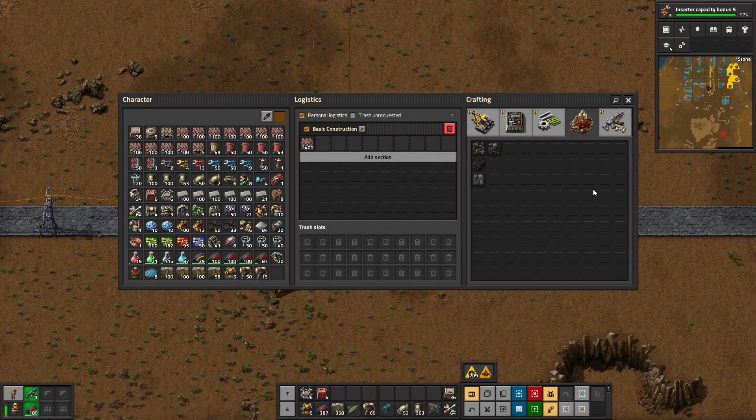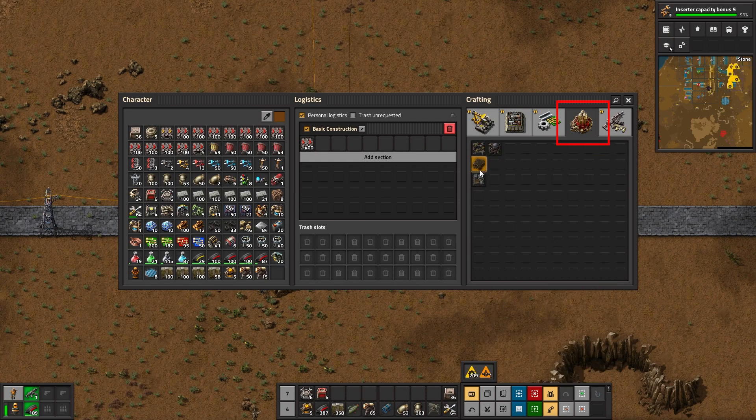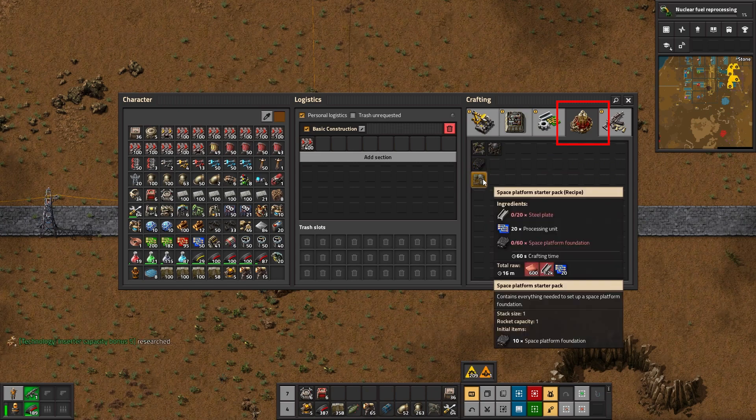Once your research is complete, you'll notice a new tab in your crafting panel for space. In there, you'll have four starting items: the rocket silo, the cargo landing pad, the Space Platform Foundation, and the Space Platform Starter Pack.